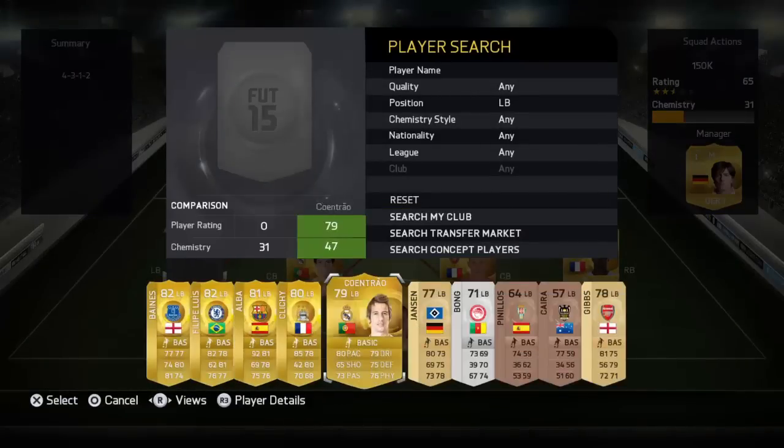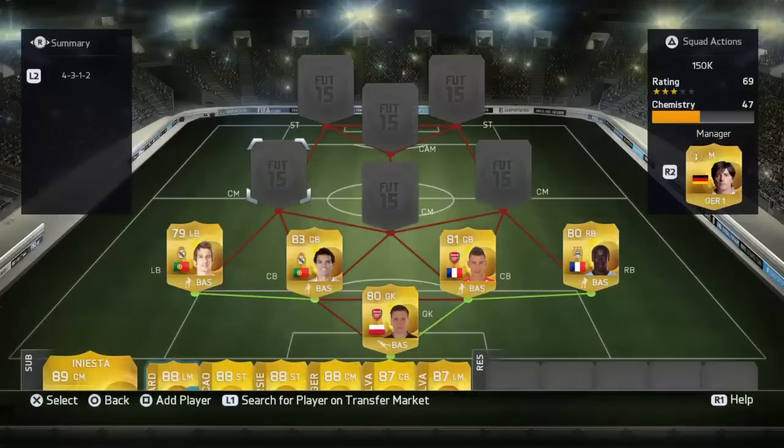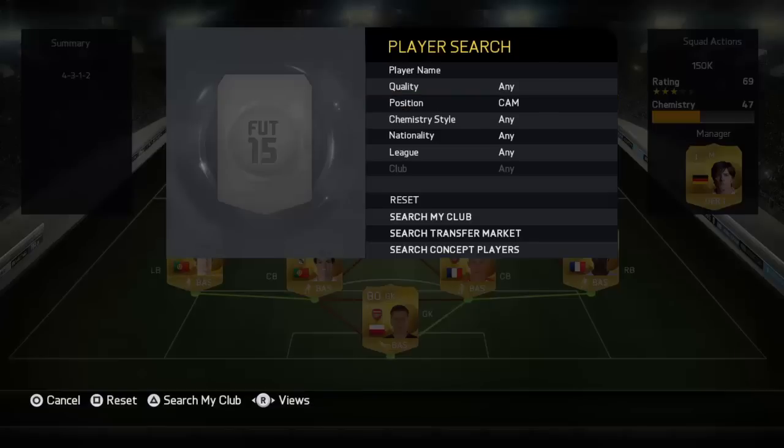Bakary Sanya cost 650 coins, also managed to get 1 assist — very nice spending and pace. On the left hand side we have Flavio Colintrao, who is there for chemistry purposes. You can swap Marcelo in there.